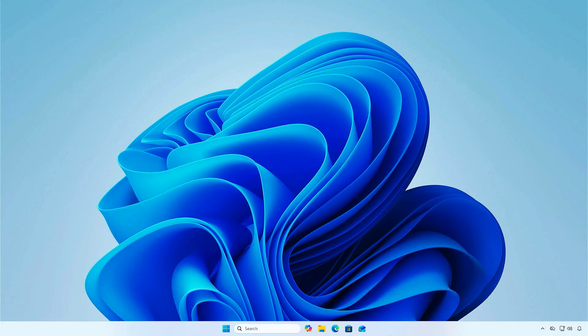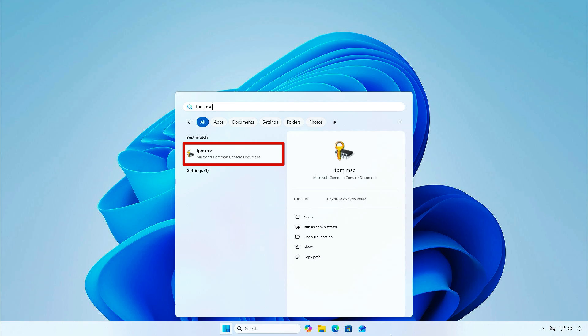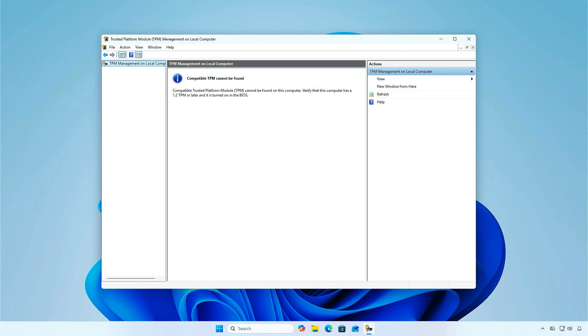First, type tpm.msc in Windows Search to open the Trusted Platform Module Management Console. As you can see, no compatible TPM can be found. This doesn't mean your computer doesn't have a TPM chip — it may be turned off in the BIOS, so let's try to enable it in the BIOS setup.